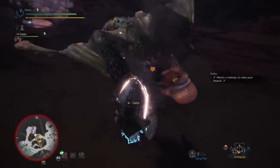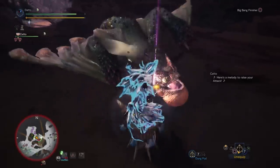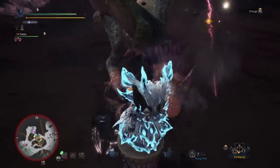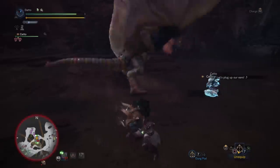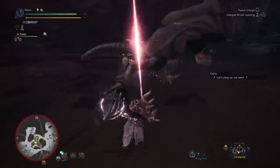Your job as the hammer user is to find the face of the monster and other breakable weak spots, and then bash them until the monster dies. Let's go over the attacks of the hammer.